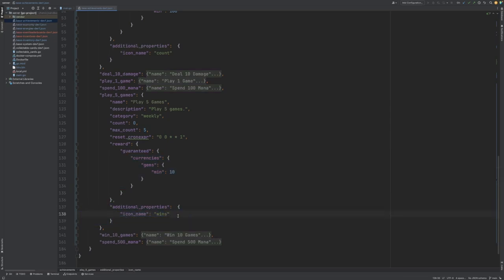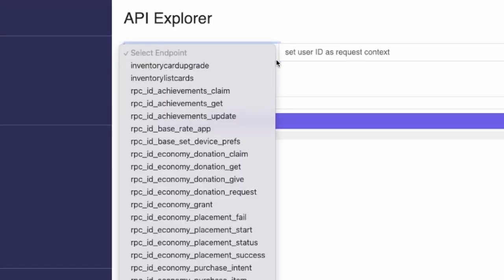Let's jump over to the Nakama console now to take a look at the available RPCs. If we look at the API explorer, you can see that there are 3 RPCs available: Achievements Claim, Get, and Update. Claim allows the user to claim their reward once the achievement is complete. Get will receive a list of all achievements available to the player. And Update will allow the user to submit progression towards a number of achievements. And that's everything we need from the server side to configure our achievements.